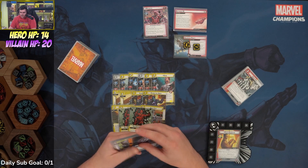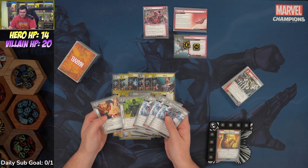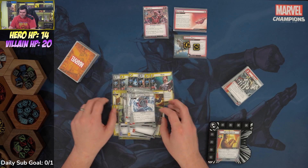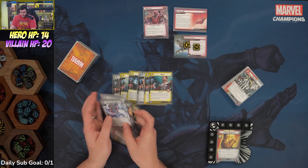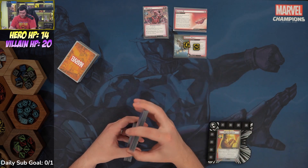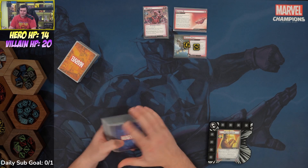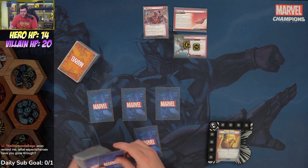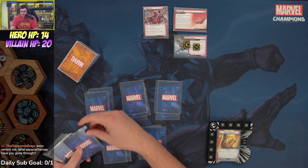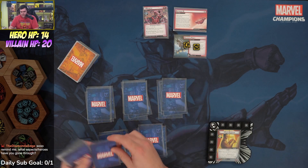Clear the Area is just for thwarting. Beat Cops work pretty well for this matchup for two reasons: once Colossus has Iron Will out — which is the priority — Beat Cop can take the third threat off side schemes, and Beat Cop can do massive work against the Acolyte minions. Then Colossus can focus on Magneto. It's a pretty high cost deck with Power of Justices, strengths, X-Jet, and Def Focus for the ready effects.